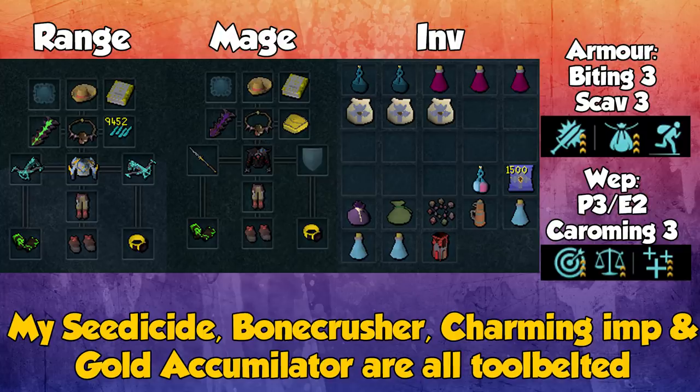I take some pieces of the farming outfit for additional XP. I take one augmented piece of armor with Biting and Scavenging on it. Scavenging is super helpful as the components are really nice, and Biting gives extra crit chance to deal more damage. On your weapons, you want Precise 3, Equilibrium 2, and Caroming 3. If you don't have Caroming 3, it won't be the end of the world, but it definitely helps a lot.